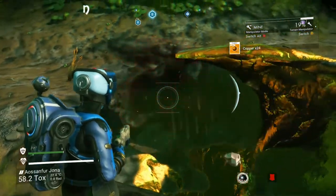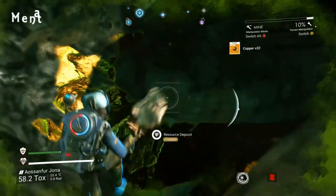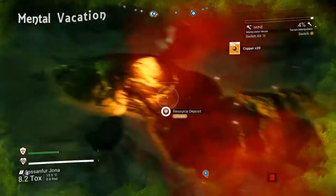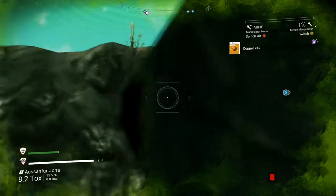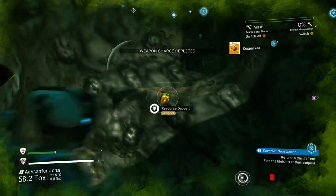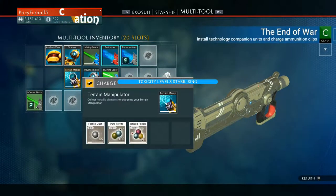Here I'm mining copper using the terrain manipulator — a tool you acquire later in the game, not something you have initially when you first start out. The problem you're constantly dealing with in this game is material usage and material storage. Any means you can employ to make your mining less intensive and use your materials as efficiently as possible is only going to help you.